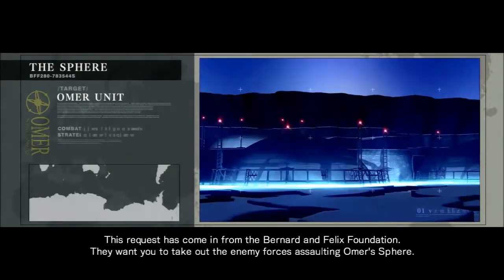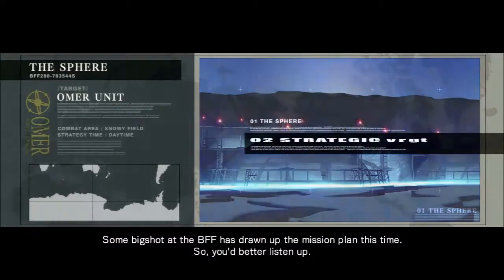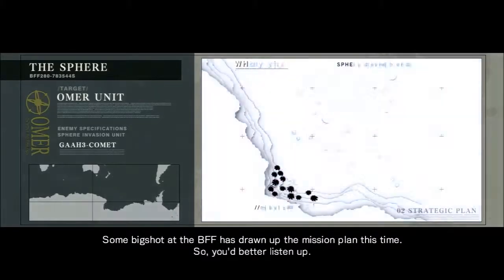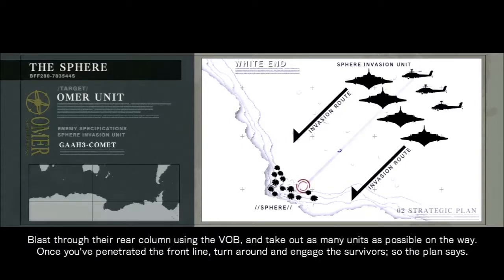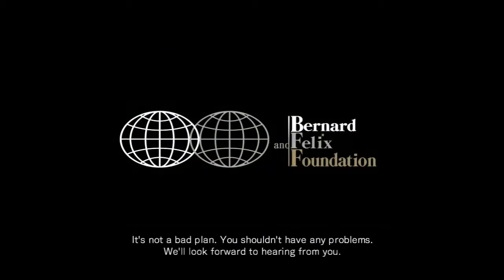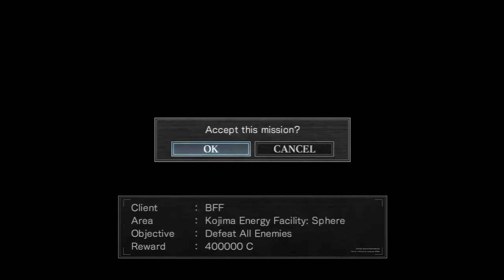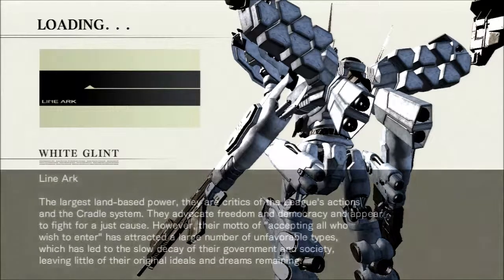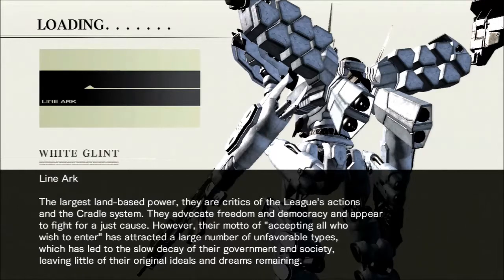So this next mission is pretty cool and it involves blowing the heck out of everything, like most missions do. The request is coming from the Bernard and Felix Foundation — they want you to take out the enemy forces assaulting Omer's sphere. The enemy forces are moving through White End towards the sphere. Blast through their rear column using the VOB and take out as many units as possible on the way; once you've penetrated the front line, turn around and engage the survivors. It's basically like that Giga base mission where you use a VOB to get in, except the focus is more on killing things you find on the way there, then turning around and shooting back at everything you missed. Bring fairly accurate weapons for medium to long range.